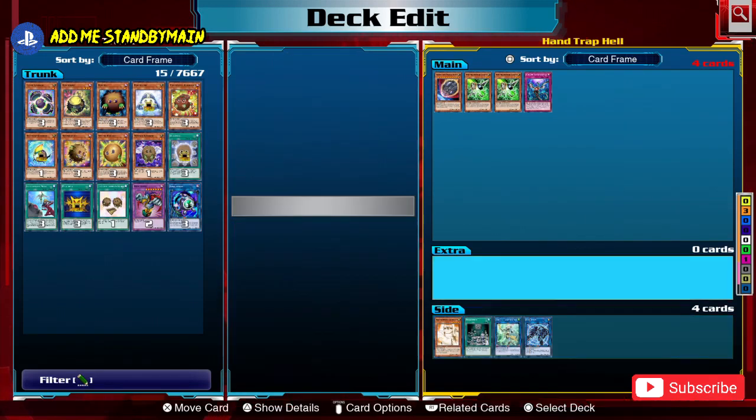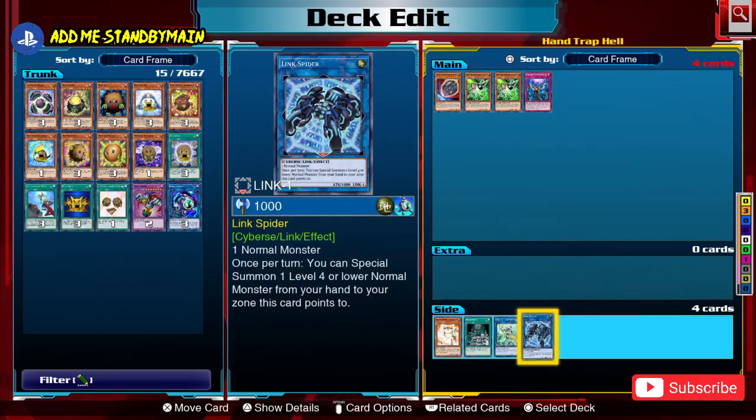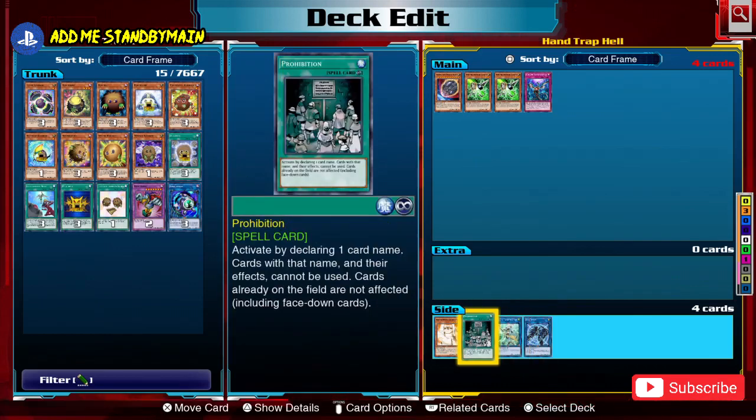On the topic of Nibiru, you can actually make use of the token it gives you. It's usually a very big token, and you can win games by turning it to attack and swinging for game. If you don't want the token on board, you can use Link Spider in your extra deck to use it as material, turning it into an effect monster and using it as a resource to link climb further.